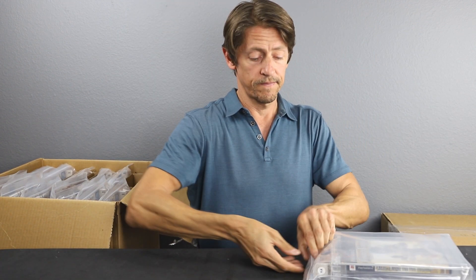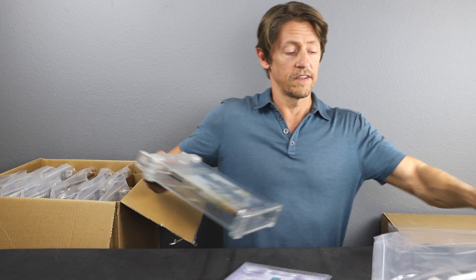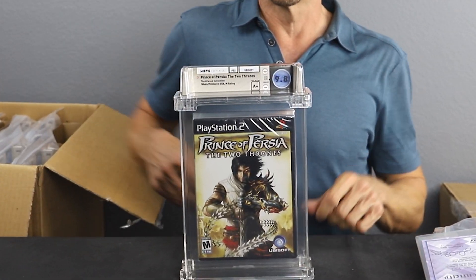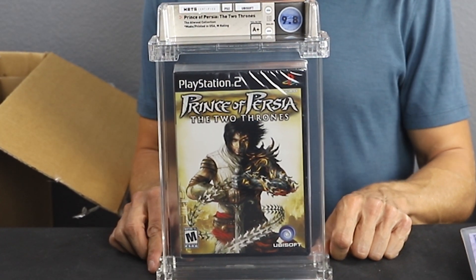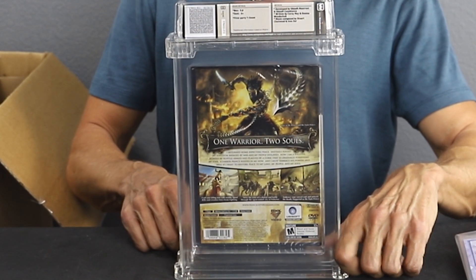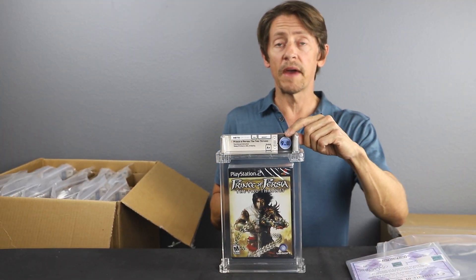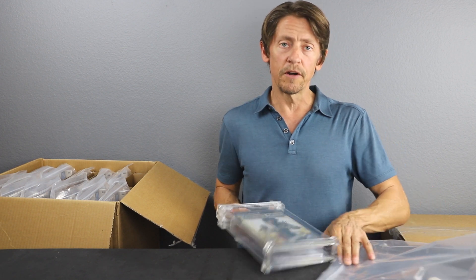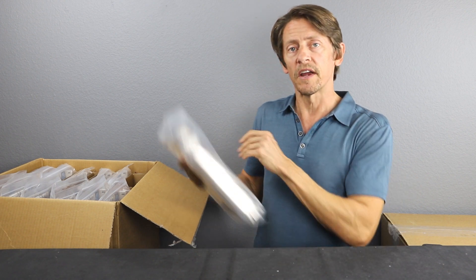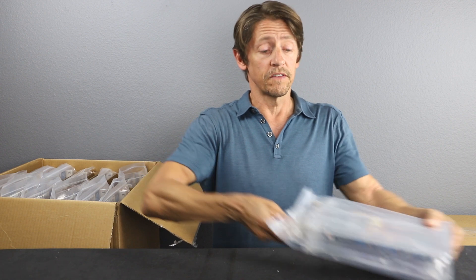Game number seven: another Prince of Persia — The Two Thrones. A 9.8 A+. Once again, perfect grade on this, all Tim Atwood collection. The Tim Atwood collection pedigree — I think that was the third pedigree that WADA recognized. They have about five or six pedigree labels now, but the Tim Atwood was the third one, so it was one of the first pedigrees they recognized.